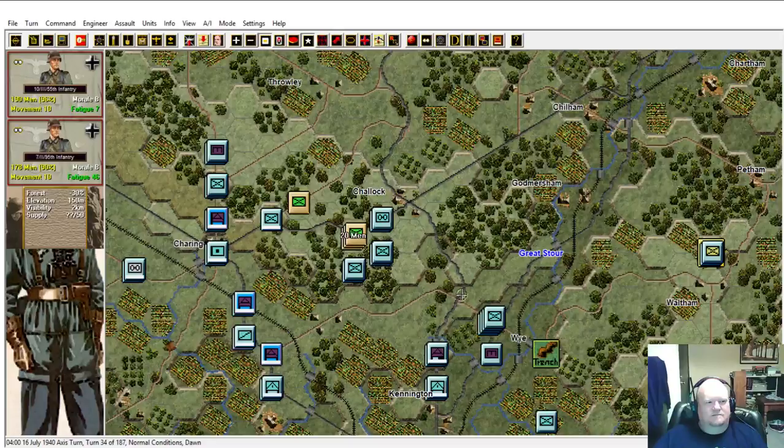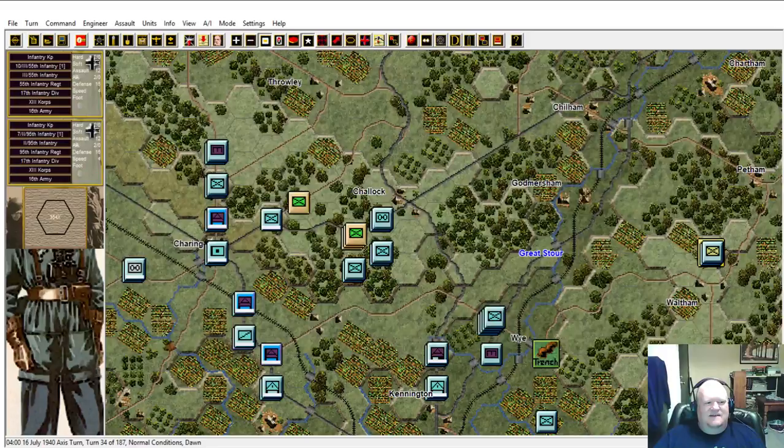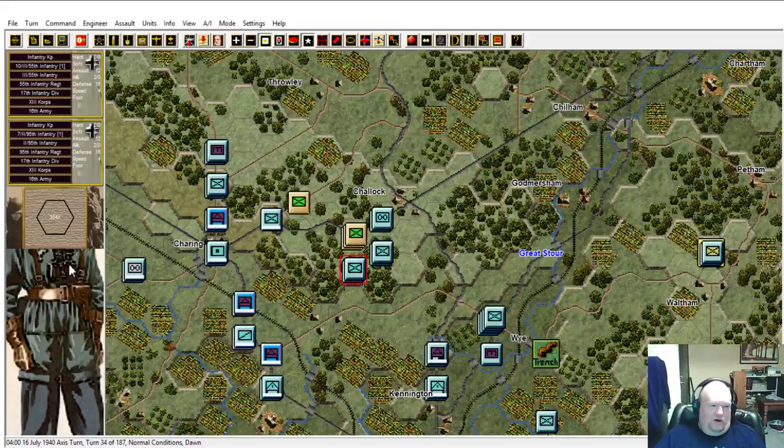If you overstack a hex you're going to take more casualties. Each hex can have around 300 points worth of units in it. Each man represents one point and each vehicle is 10 points. If you go over 300, you can tell by right-clicking the hex - it says 354X meaning there's 350 points worth of troops and X means it's overstacked. So I will take proportionally more casualties when they shoot at me in this hex because there's more troops packed into that space. Conversely, he's also got two companies of at least 100 men - he's overstacked too, so he's taking more casualties as well.